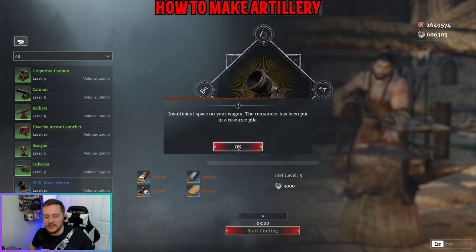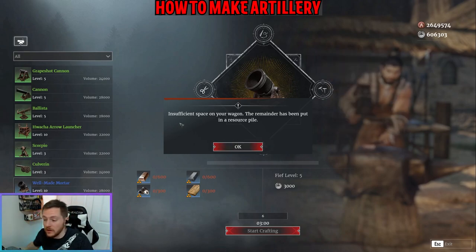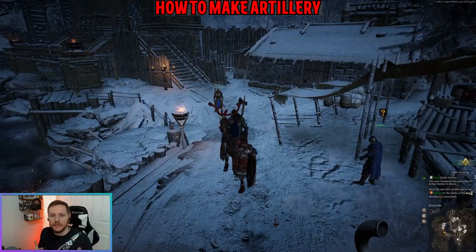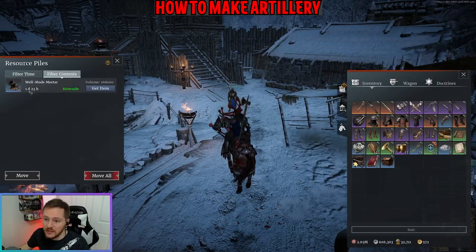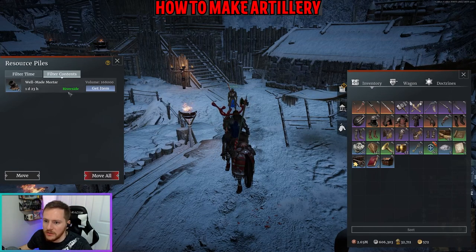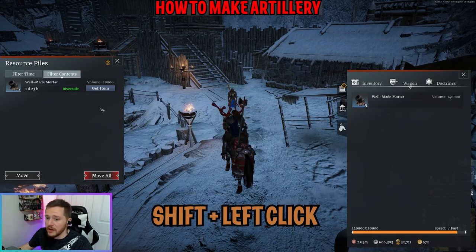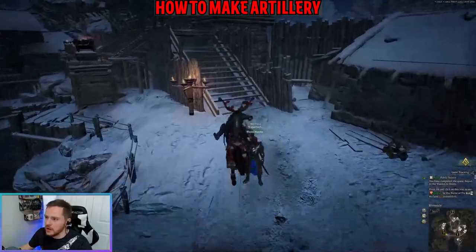All right, we made all six mortars. It's telling me 'insufficient space' on my wagon — you can normally only carry five. When you have insufficient space, go to your inventory and you'll see the mortars sitting in your resource piles. Hit 'get items' — not enough space — so go to your wagon and move over however many you can, which is five. That leaves one behind, but there's a trick to handle that.